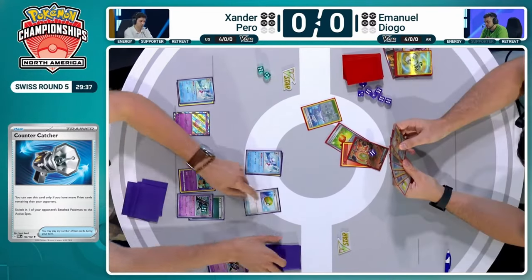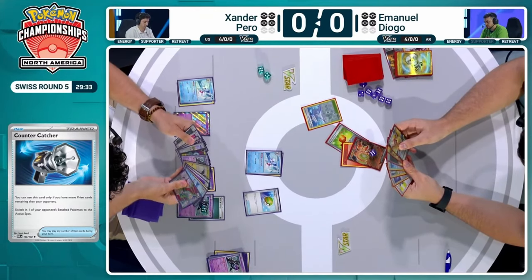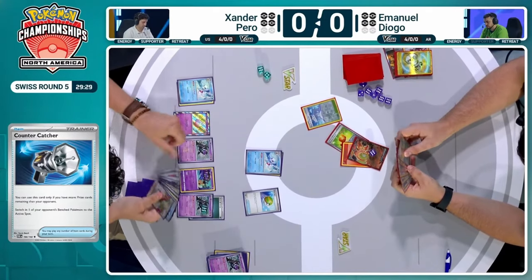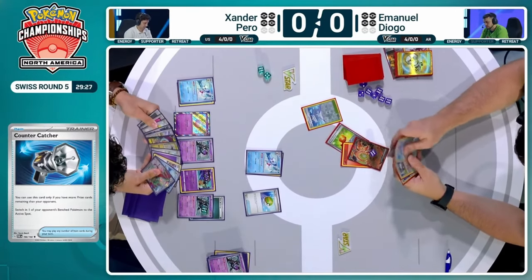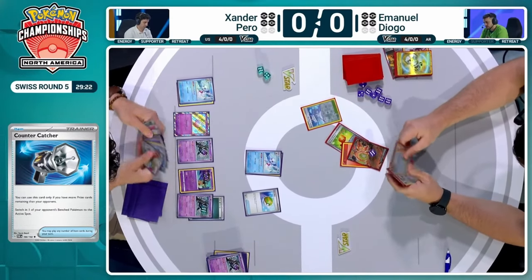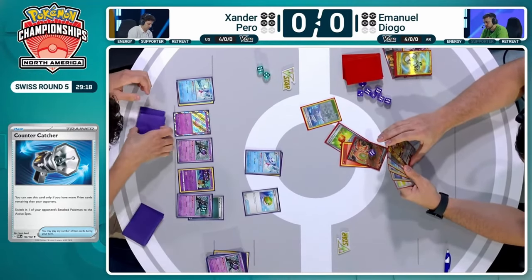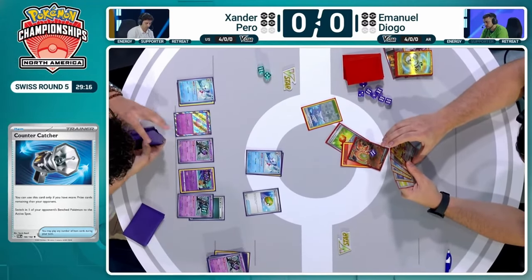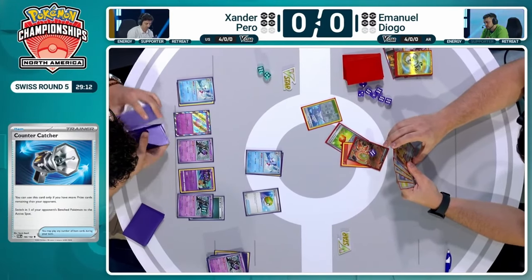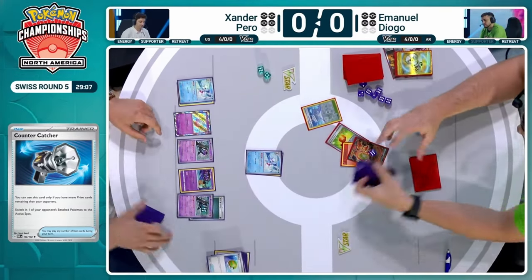Now we're going to see that Rainbow Miss Fortune Sisters coming out. We're going to see some more discards — these control cards have been very popular in all of these control-style decks. Look at the top five of your opponent's deck and discard any number of item cards you find in there — such a powerful card. But at this point, since you can't discard the Ionos, there's nothing to stop Froslass from continuing to damage Xander's Pokemon. The Monkey Dory does go down in the Pokemon Checkup — Emmanuel has now taken two prizes without actually attacking either.